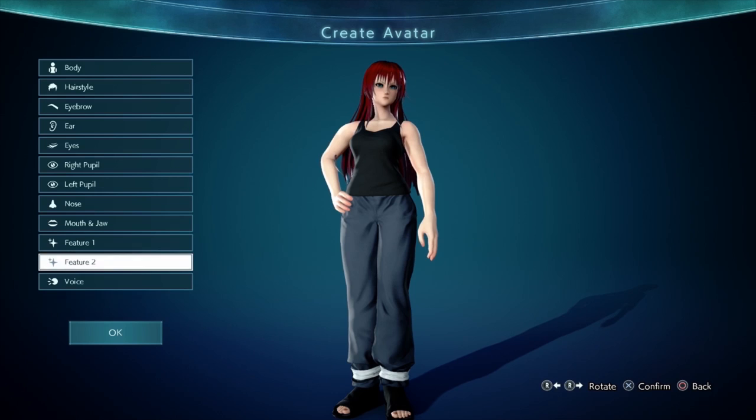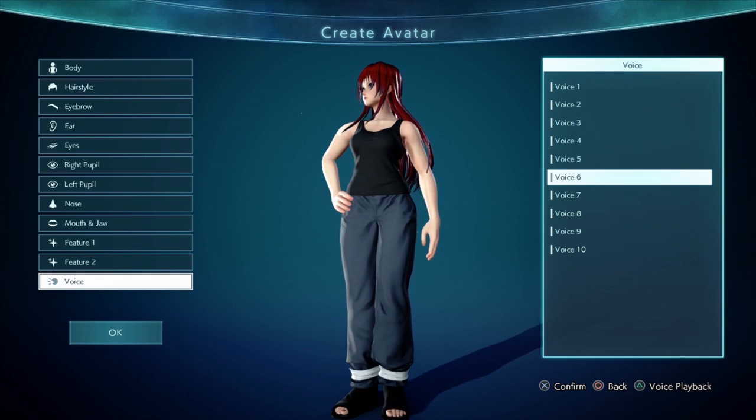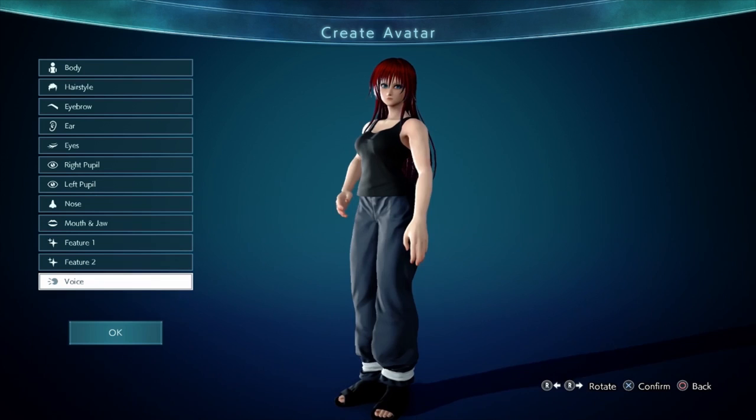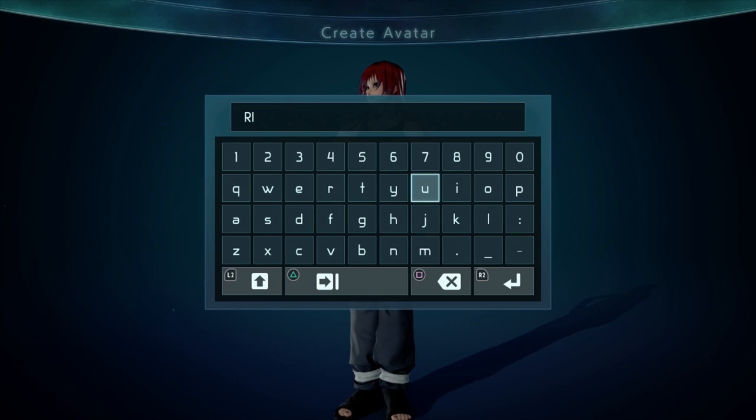You don't have to mess around with features unless you want to. I went with voice six, so there you go. That's Rias Gremory from start to finish. Now we can go ahead and enter the game — I'm just going to call this one Rias Gremory 2 so I know which one to delete.